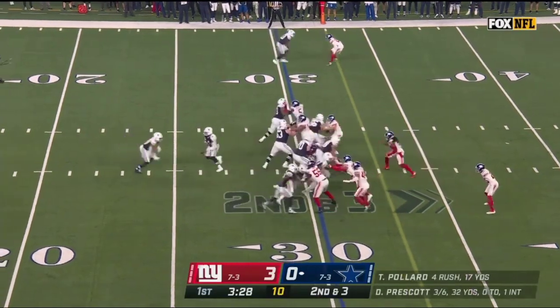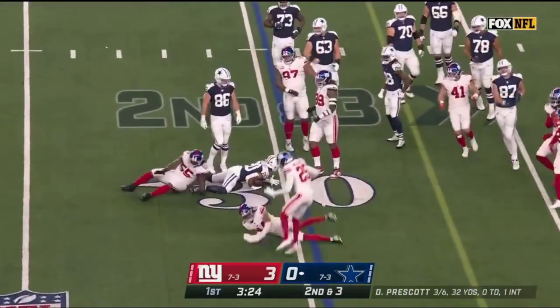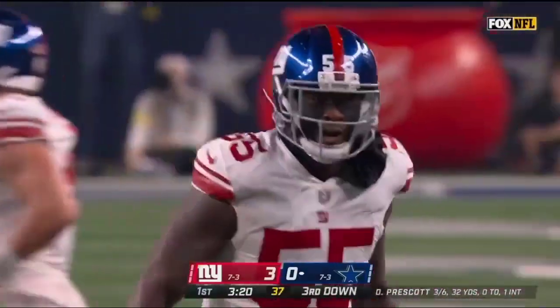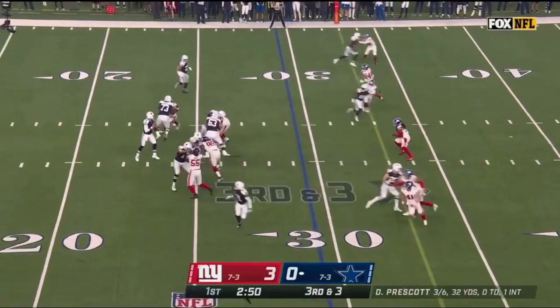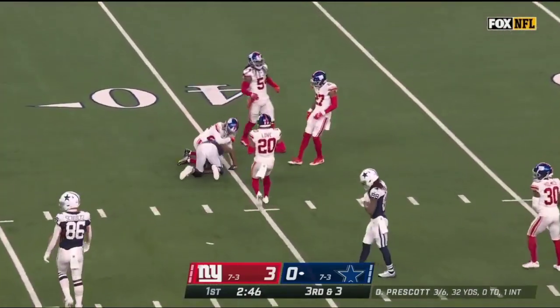Bringing CD Lamb over to block support, second down — power taken down, nice tackle by Jihad Ward who held on and didn't let go. They brought CD Lamb in the game, that's power in motion. Prescott looks his way, instead goes over the middle — oh, another great grab by Michael Gallop!